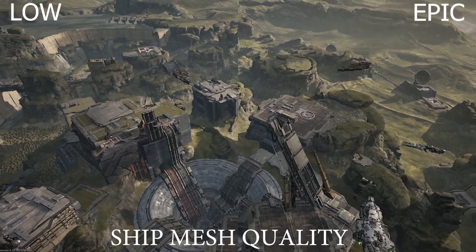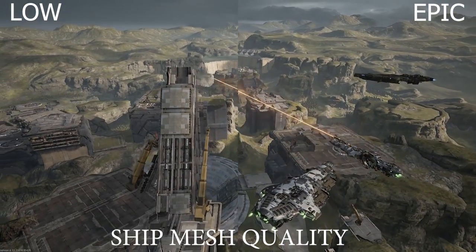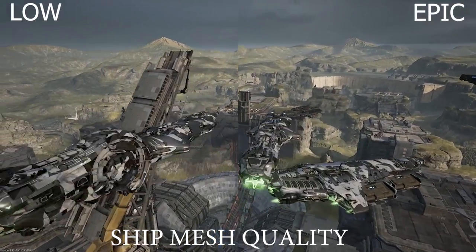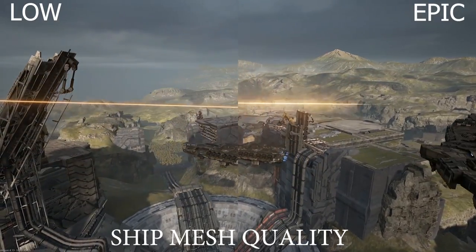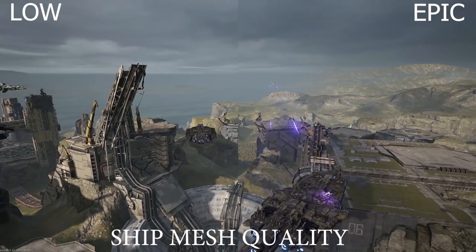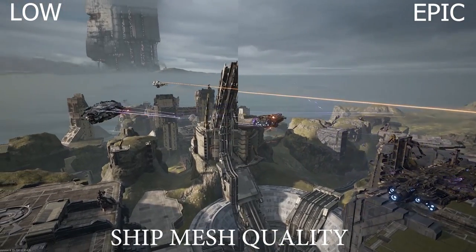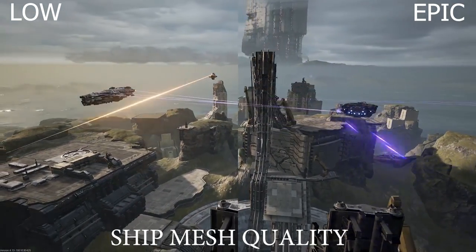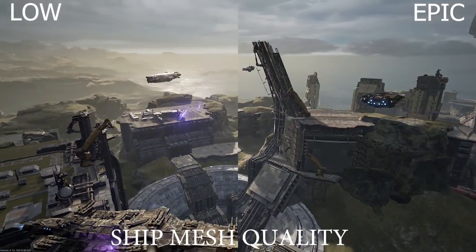The next is ship mesh detail, which is similar to environmental detail. It's essentially the ship model under the textures — so you'll see extra features on the ship, whether it's a gun detail or a pod detail. If you turn that off or down, you will net yourself a 6 percent change in FPS.